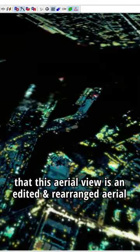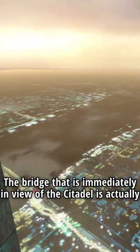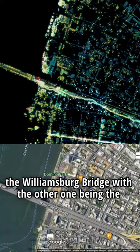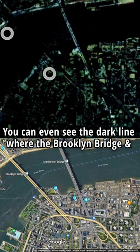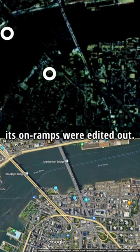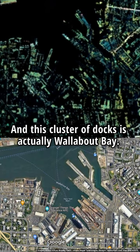One thing that might not be immediately apparent, though, is that this aerial view is an edited and rearranged aerial view of New York City. The bridge immediately in view of the citadel is actually the Williamsburg Bridge, the other one being the Manhattan Bridge. You can even see the dark line where the Brooklyn Bridge and its on-ramps were edited out. And this cluster of docks is actually Wallabout Bay.